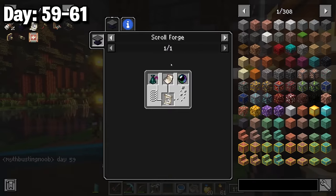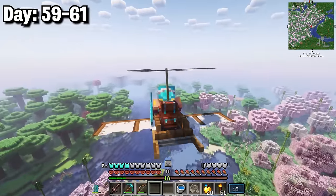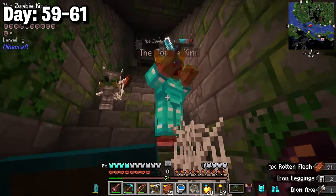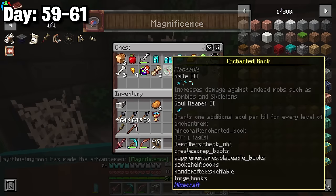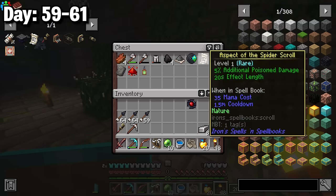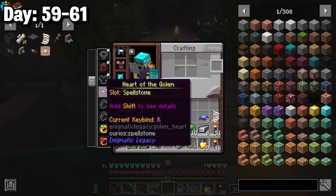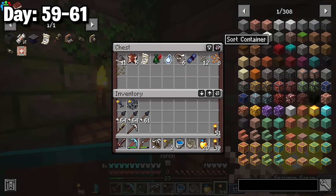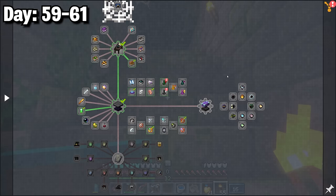I needed ink for uncommon scrolls so I flew to a jungle fortress structure. Almost immediately I fought armored baby zombies and a zombie king, but the chest loot was excellent — including a heart of a golem giving plus 4 armor rating and 25% melee damage. Later I found uncommon ink, tatter tomes, and more useful items from other mods. I collected my quest rewards — food and more logs — then flew home.